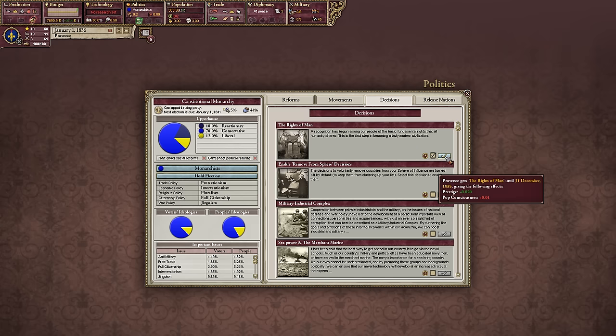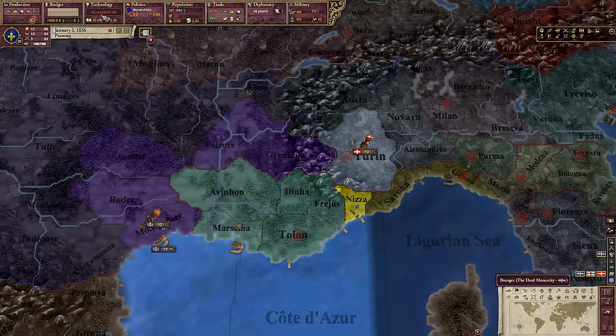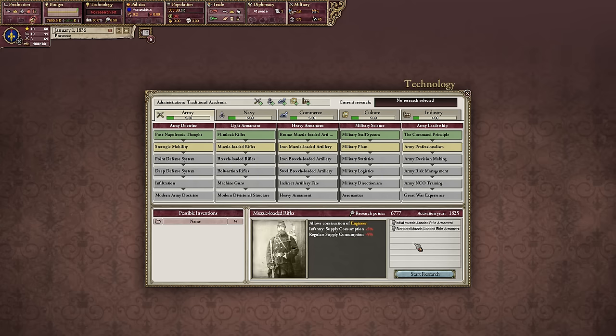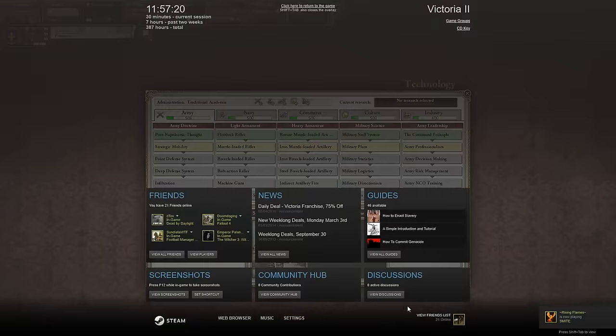The rights of man will... I suppose I am going to need that prestige. Now, what do I want? Muzzle-loaded rifles would be quite nice. And I should sign out of Steam — I always forget. Apologies.